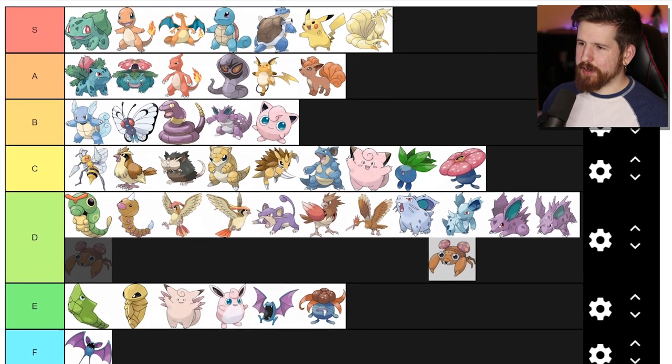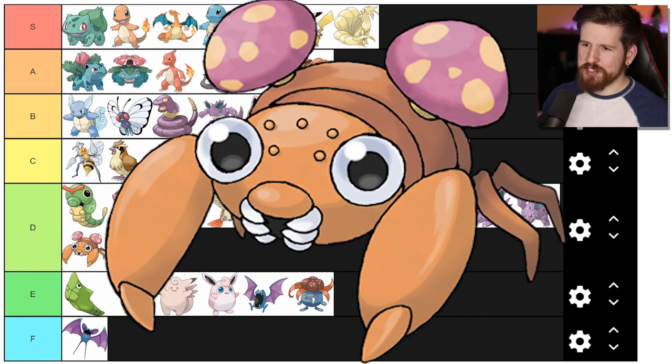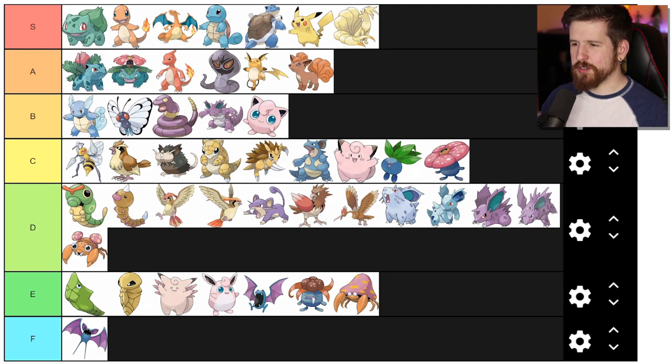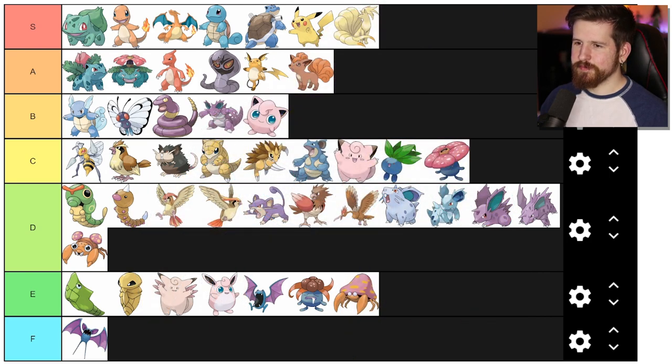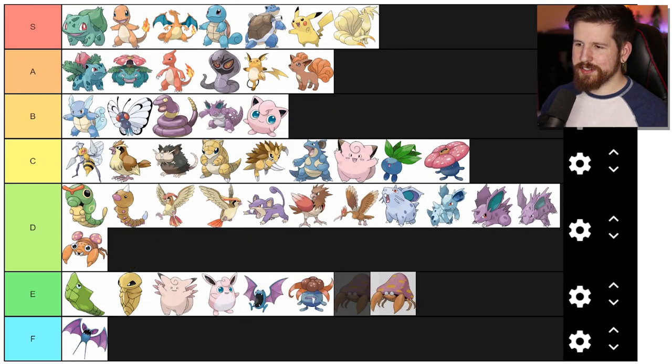Paras - D tier. I get what they were going for with the mushrooms and everything. Paras is a parasite. Parasect - I think it kind of just got worse. It took me forever to figure out that those white dots are its eyes. I always thought they were teeth or something when I was a kid. If you look at the claws, they're in the exact same positions in the exact same shape - we've got to have some standards here.